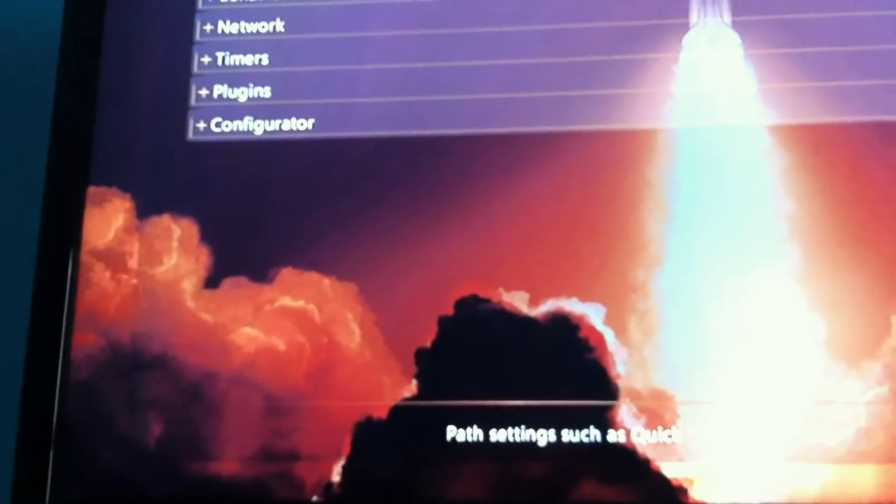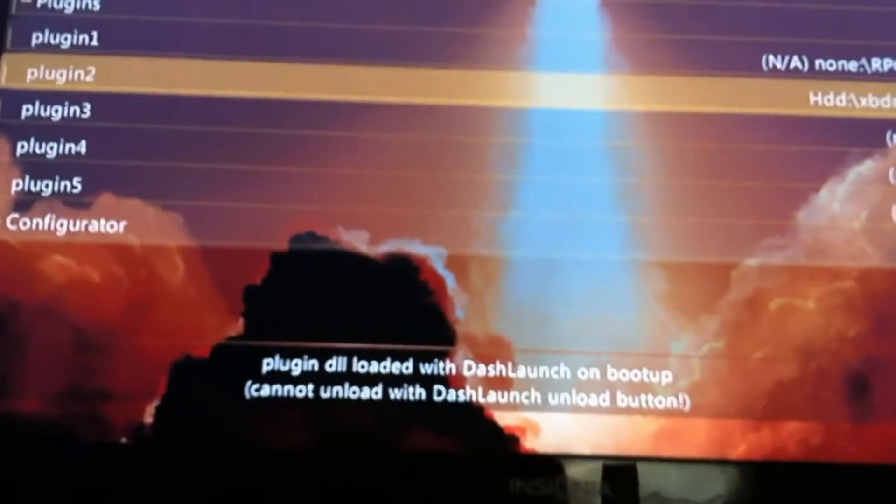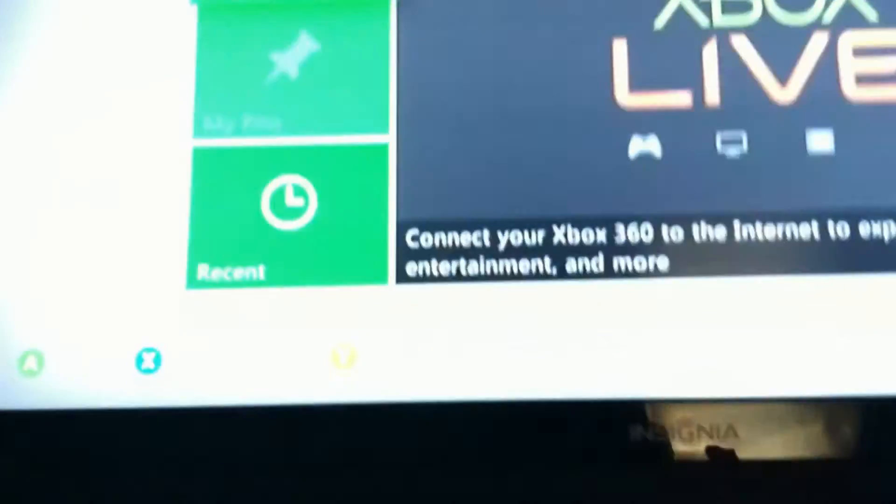Sign in to an account — doesn't really matter. Go back over and go into the XCX menu again. Now this is where you're going to need dash launch, so I'll put a link to that in the description — version 3.07. You can see it deleted the online.xcx off of your plugin status. So basically, just to make sure it's not going to re-add itself back on, you want to go back to the XCX menu.